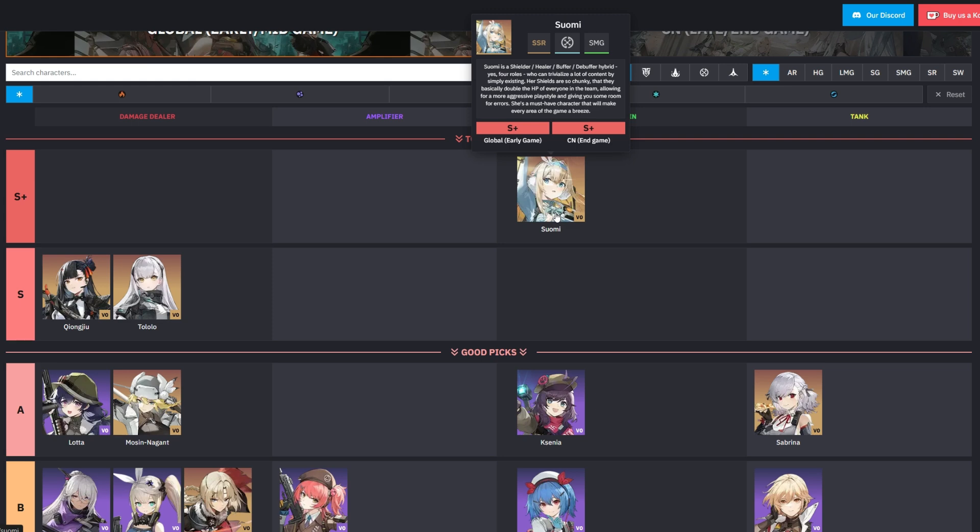In the S+ tier we have Suomi as the only character, excelling in her role as a tank. She provides exceptional defensive capabilities, offering shields to allies and healing the entire team with her ultimate. Despite being classified as a support, Suomi also deals significant damage scaling with her defense points, making her an invaluable asset to any team composition.